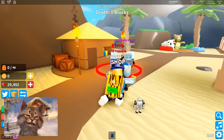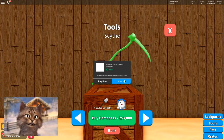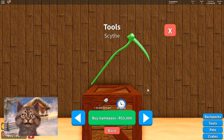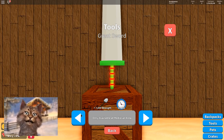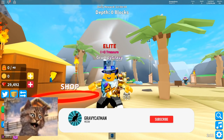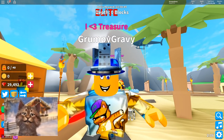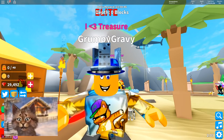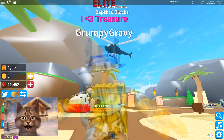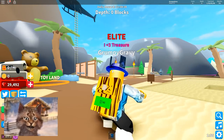In today's video, guys, we're gonna be getting the best scythe, which is this one right here — 3,000 Robux. The scythe, which is supposed to be the best weapon. It's even better than the great sword. If you guys enjoy this video, make sure you smash that like button and subscribe. Only hit the like button if you actually like the video; if you don't, tell me why in the comments so I can improve. You gotta join the cat nation, and also subscribe to PewDiePie.